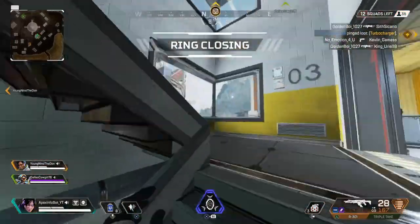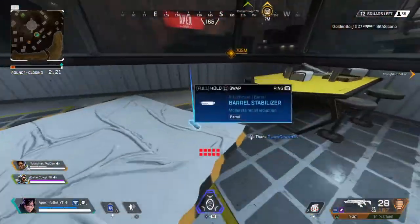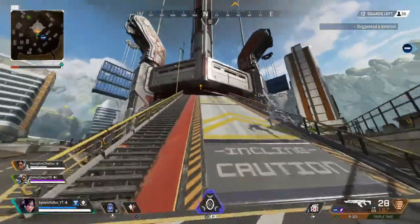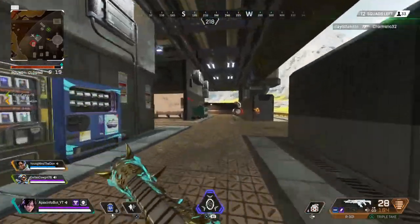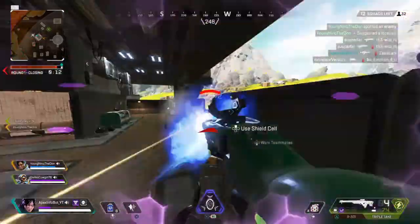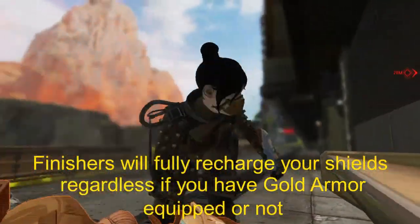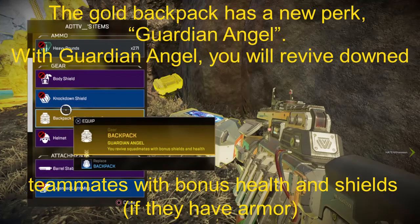Have you ever wanted to use your finisher but wanted it to have an actual point other than just a nice animation? Because we both know it's super risky to throw down a finisher in the middle of a fight. Well, now there's a reason to do so. Before, you had to have the gold armor so that whenever you finished somebody it replenished your shields - well that's no longer the case. Starting with Season 3, all legends will have this perk, meaning if you do a finisher on an enemy, your shields fully recharge regardless of whether you have the gold armor or not.